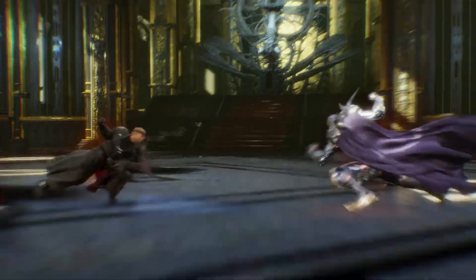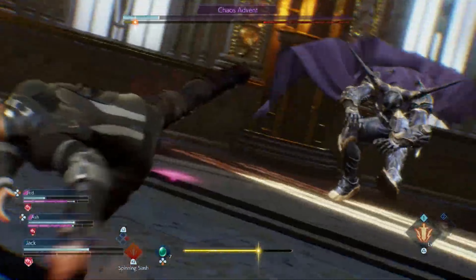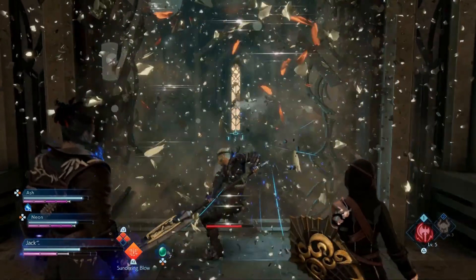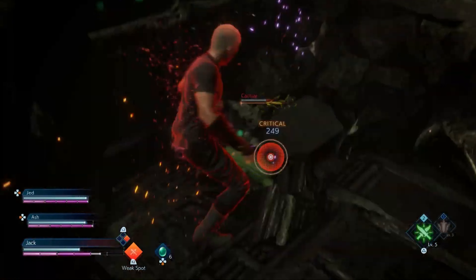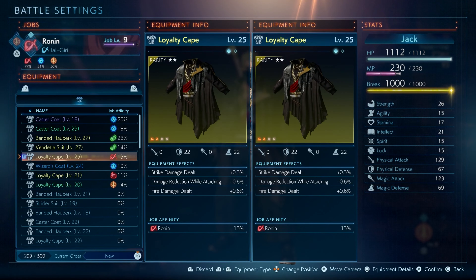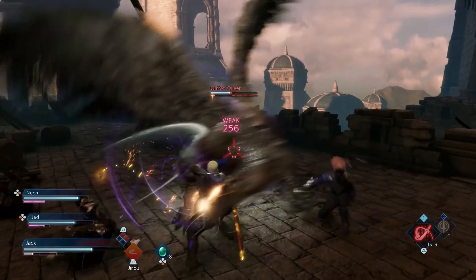Now we're talking! And there are many other methods to increase your power along the way. Gear up with equipment left behind from your fallen enemies. Discover chests full of loot in the hunt to empower your favorite play style. Match the job affinity of rare equipment to your current job to gain a unique edge in battle.